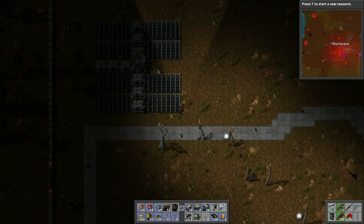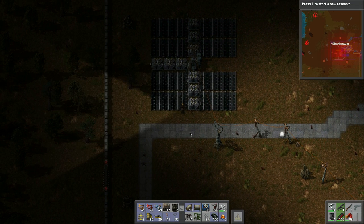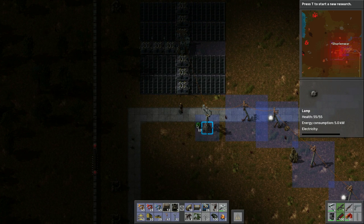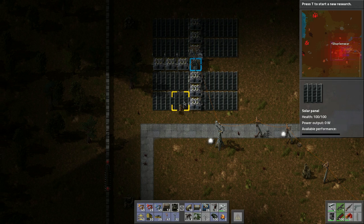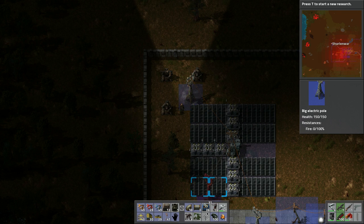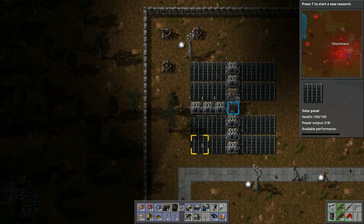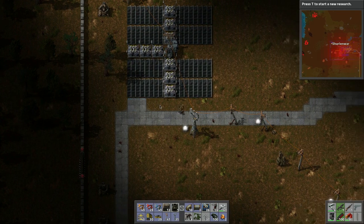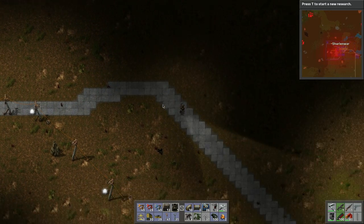There are no places for lights in this solar/accumulator setup, which is the only downside. But we can put lights on the outside perimeter — maybe like that. Let's put some more; that looks good. So that's our one solar array.